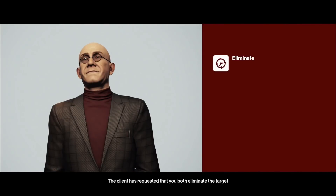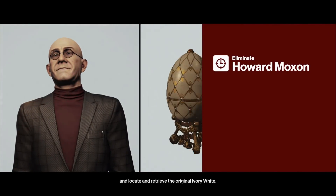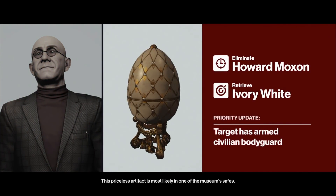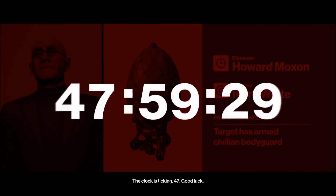The client has requested that you both eliminate the target and locate and retrieve the original Ivory White. This priceless artifact is most likely in one of the museum's safes. The clock is ticking 47. Good luck.